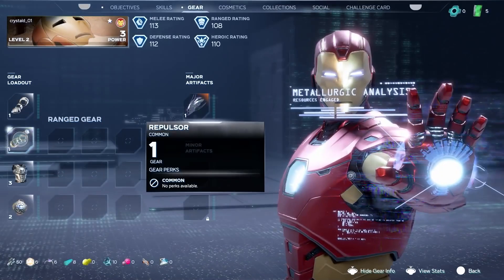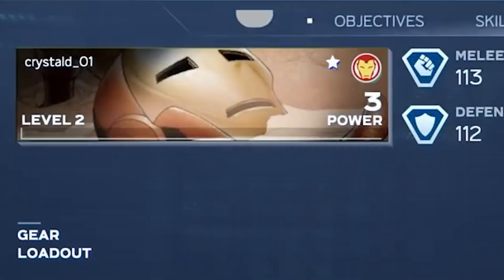Now I think the best place to start is with beginner gear. This screen is pretty much what things will look like when we first start the game. Since it's such a basic look at the gear menu, I think this will be a good screen to explore the menu before we get into more advanced gear. So let's start at the top left.